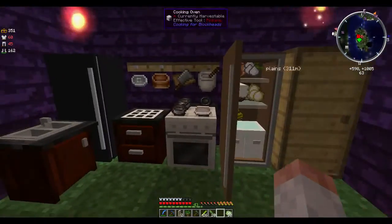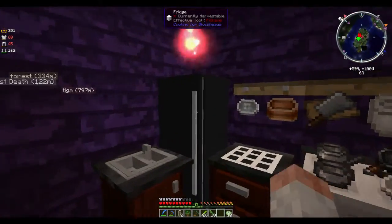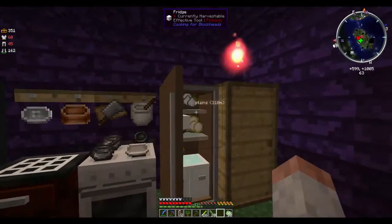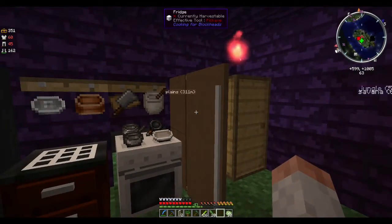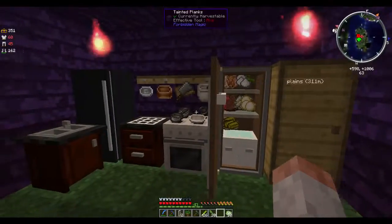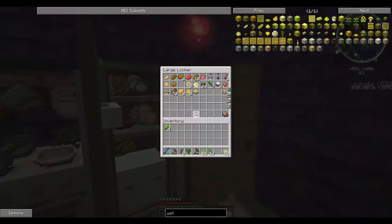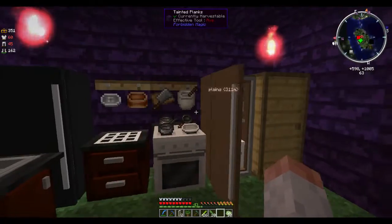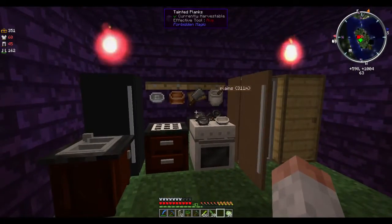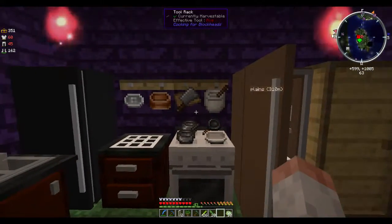That's all the advice I can give for cooking. The fridges are also actually dyeable — you can click them with cocoa beans, ink sacks, yellow flowers, and you're able to dye them different colors. That's all the advice I have for keeping saturation good in a modpack that has both Spice of Life, Pam's Harvest Craft, and if you're lucky, Cooking for Blockheads.